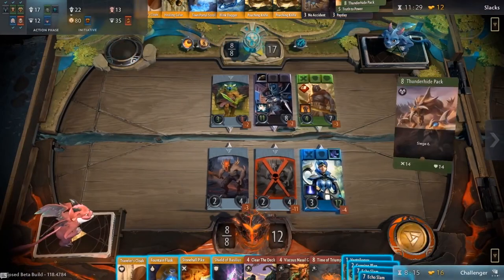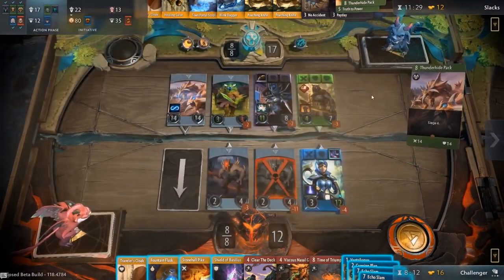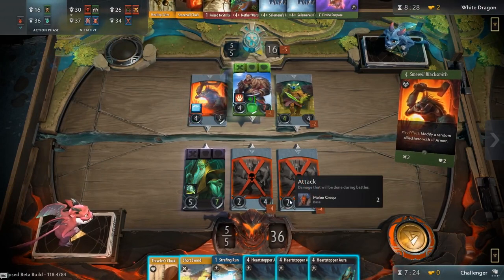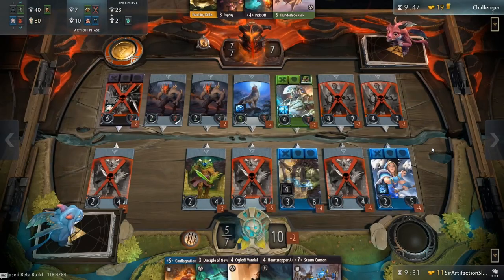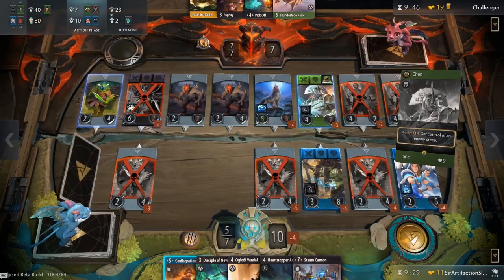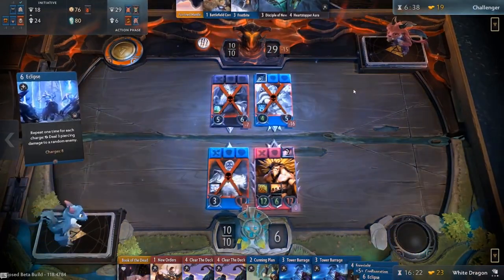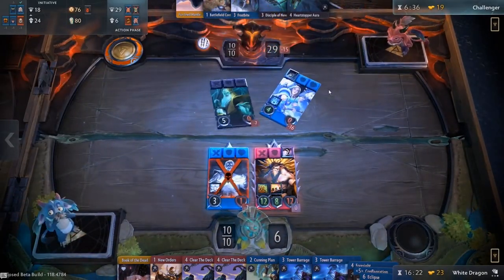There are a lot more mechanics and keywords in Artifact than we touched upon in this video. If you want to learn more, make sure to check out our last video where we talked about damage and combat mechanics. Now we want to hear from you — which ability types are you guys most looking forward to? What do you think of the new keywords? Let us know in the comments below. If you enjoyed the video, leave a like and subscribe for future content. Thanks for watching and see you guys next time!